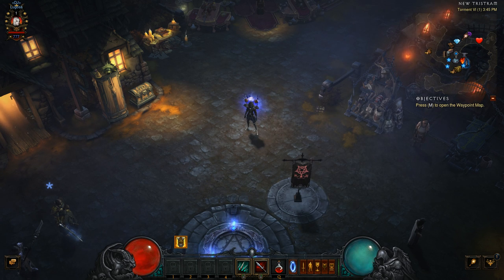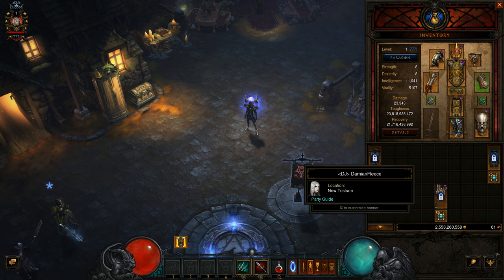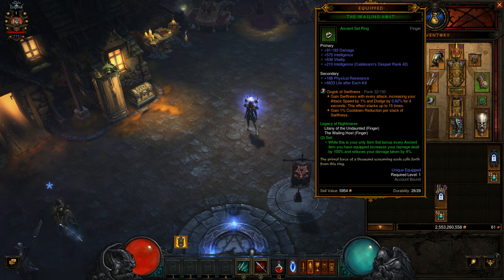Hello and welcome, this is Damian with Dice Junkies. Today we're going to do the armor video for the armor set that we used in the Necromancer 1-70 video. I'll give you a quick overview of the set. It was the Legacy of Nightmares, and with Legacy of Nightmares you have to have all Ancients to make it work.